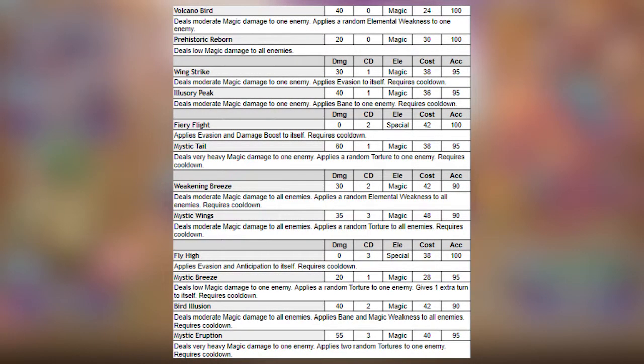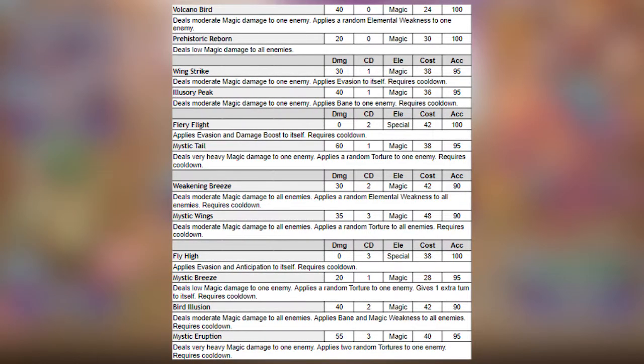Volcanics has a decent movepool. He can apply random tortures, bane, evasion, anticipation, magic weakness, random elemental weakness, damage boost, and an extra turn move.